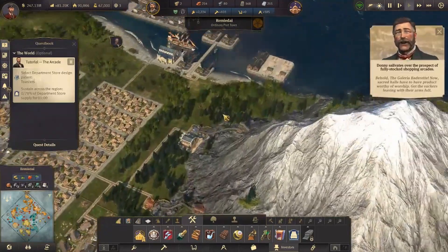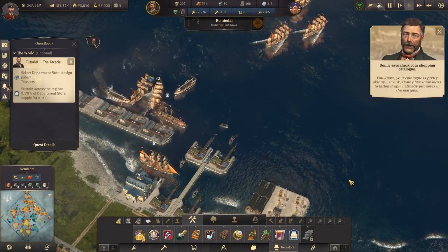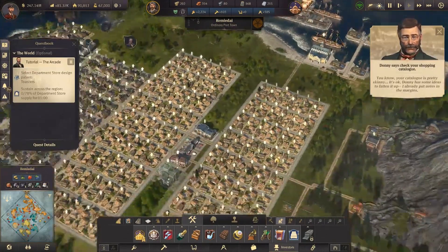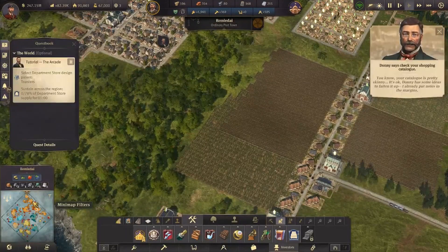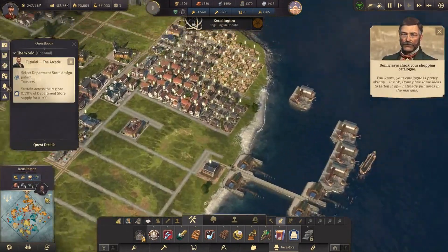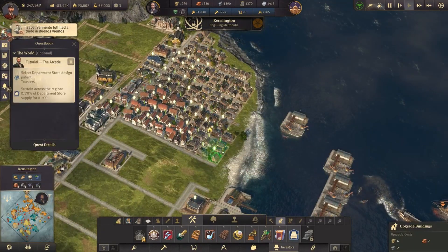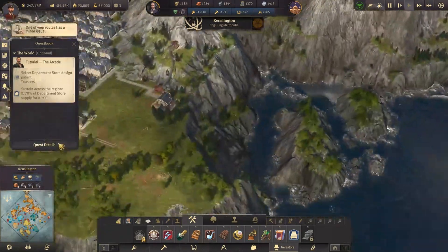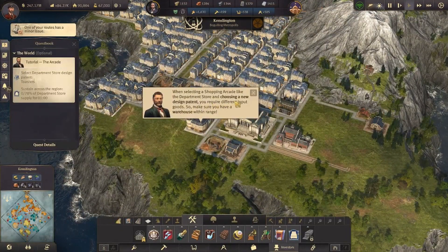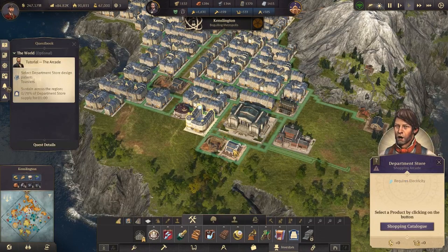We're also going to need some more wood before we can get started with that. We can go like that — and then we're also going to need some more tallow. Then of course we can get back up here — upgrade you lot, then upgrade you lot. When selecting a shopping arcade like the department store and choosing a new design patent, you require different input goods, so make sure you have a warehouse within range.